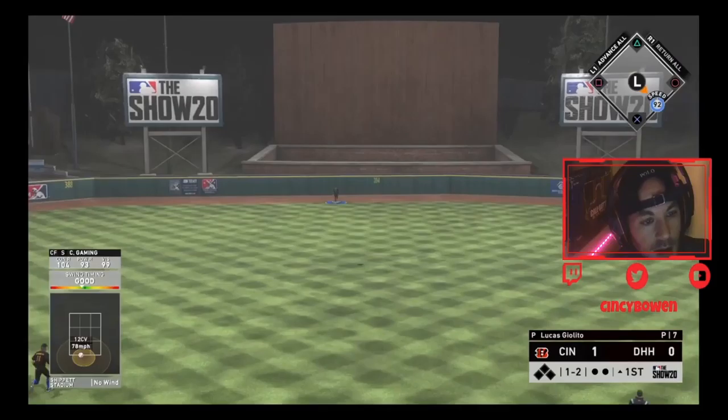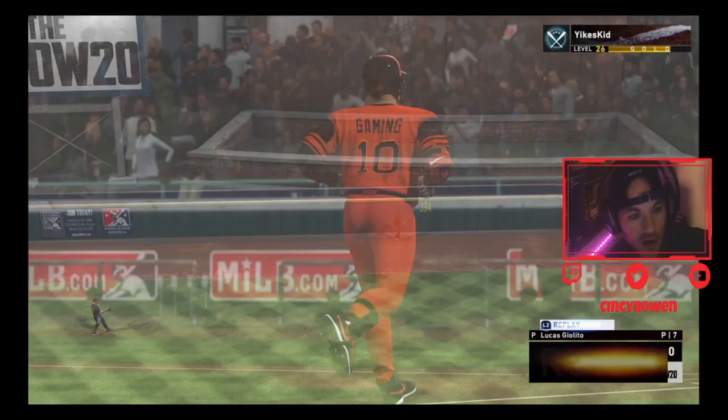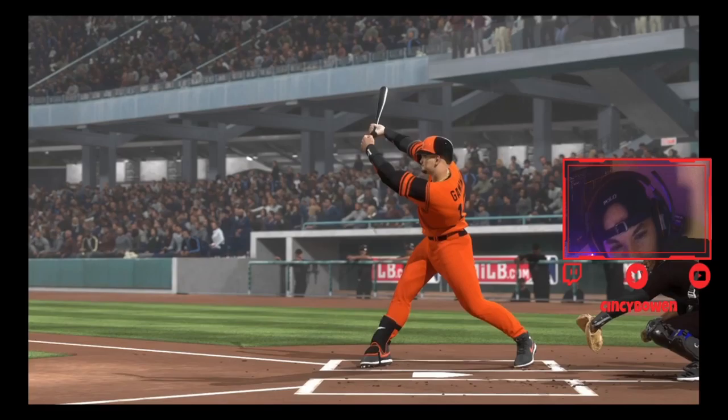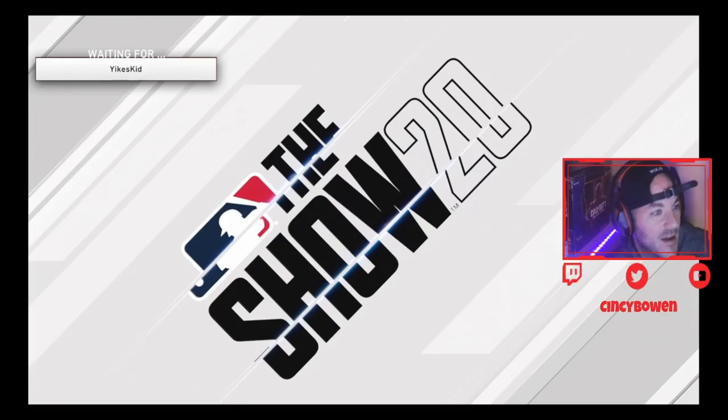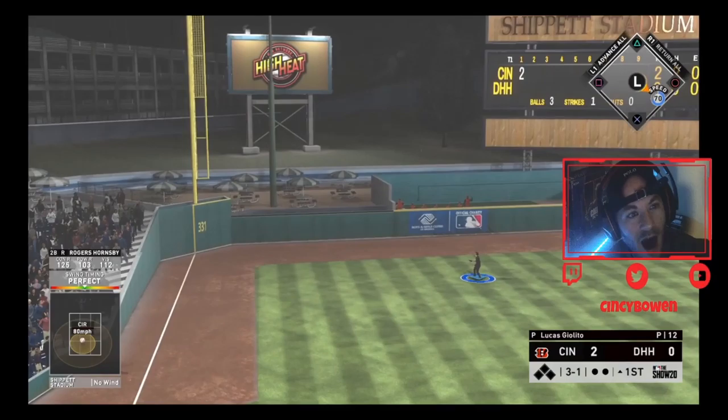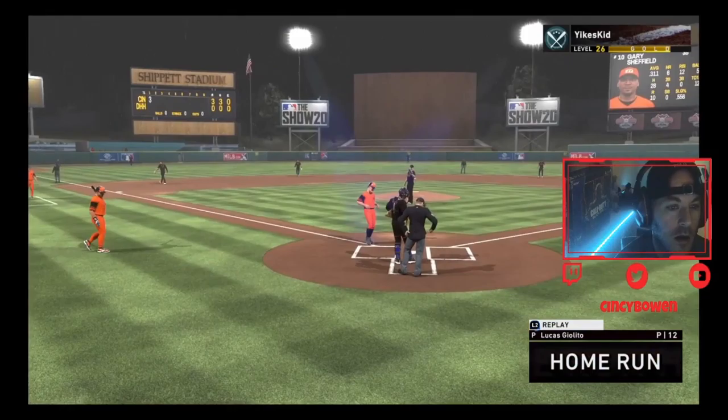Back to back on Lucas Giolito! Look at that stud - looking sexy in the Bengal stripes. Let's go - 405 feet! Oh my god, back to back to back on Giolito! We are cranking the ball, let's go!